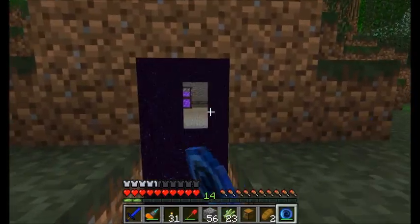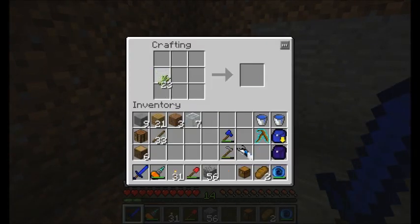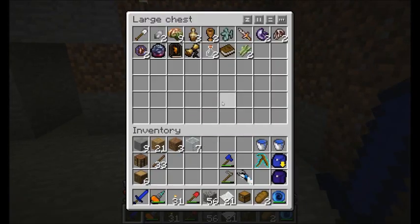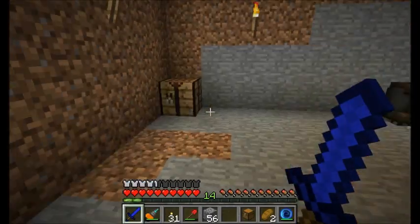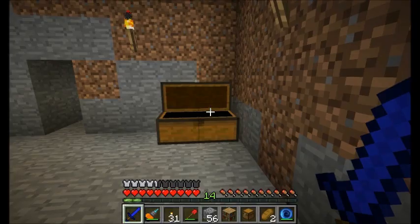I would like to do some more research in my cube block thingy - whatchamacallit - and let's get as many books as we can for a bit. That looks good. I'm going to start storing my reeds in this chest in here as well. I should probably upgrade it to a better chest in the future. I'm going to get a few more bookshelves. I'll have six pieces of paper here. I'll store my excess books in here as well. One more bookshelf.